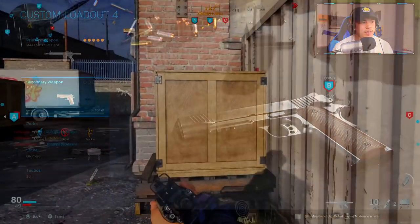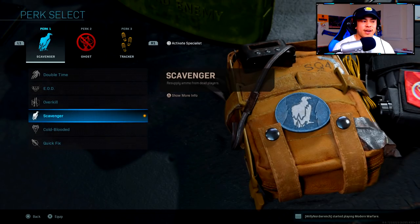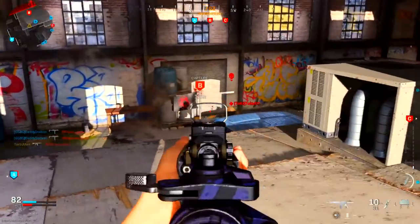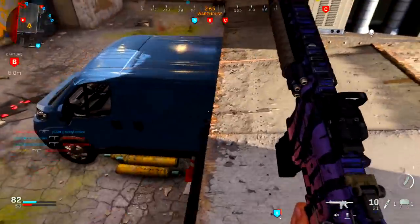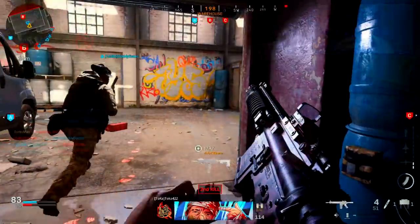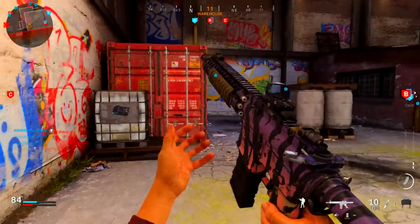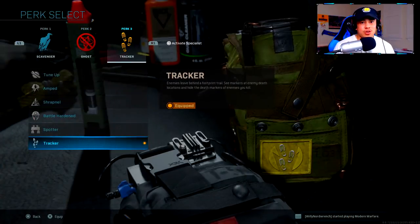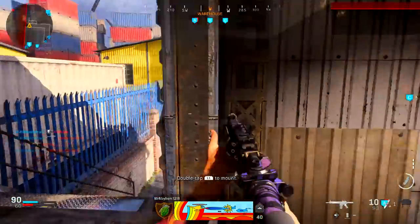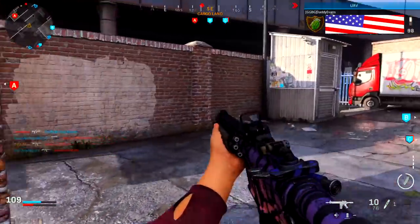For secondaries, you can use whatever you want — it's personal preference. I'm just using a pistol, and I very rarely use it unless I'm actually out of ammo. For Perk 1, you've got to have Scavenger on — Scavenger is going to help you replenish that ammo. With this class setup you're going to blow through bullets really quickly, so it's important to run over dead bodies after a kill and replenish your ammo. For Perk 2, Ghost — no question. People are going to be spamming UAVs; intel is everything. You need to stay off the compass as much as possible. For Perk 3, I'm using Tracker — it literally shows enemy footprints and leads you right to them for an easy kill.